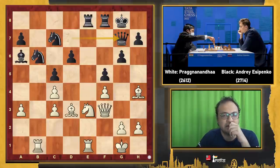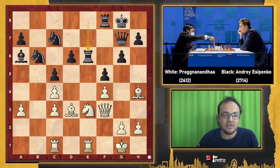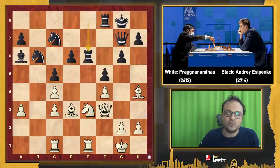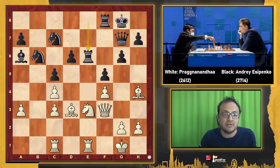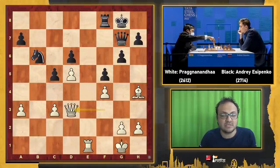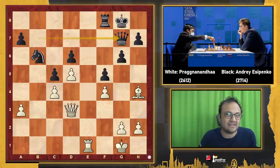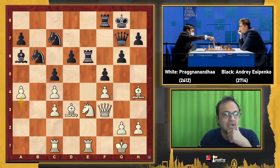Black played Qg7, and Praggnanandhaa defended his pawn with Rbc1, which is quite fine. Then Re6 was played, and I'd like you to pause and try to figure out what Praggnanandhaa should do here. One plan which could be very nice is h3 — the idea is to go Kh2 and perhaps g4 at the right time. If you said Nd5, this is not a good idea because after the exchanges, Black is doing really well and c4 is slightly weak. The move Praggnanandhaa played was very nice: after Re6, he played a4!